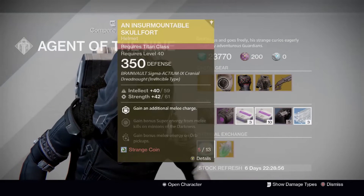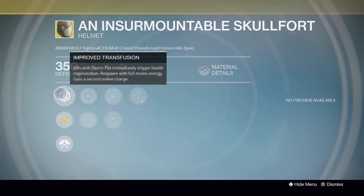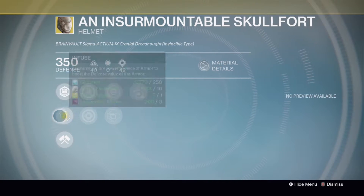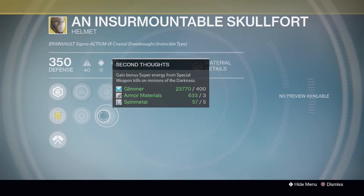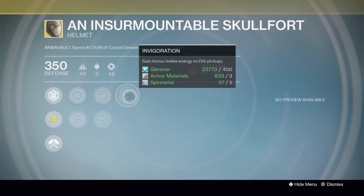Alright, let's dive into some details starting with the Insurmountable Skullfort for the Titan. The exotic perk here is called Improved Transfusion — kills with Storm Fist immediately trigger health regeneration. Respawn with full melee energy, and you also gain a second melee charge. You have 40-42 in Intellect and Strength, and of course you can bump one of those up a little bit higher. Secondary perk is Hands-On — bonus super energy from melee kills. And Second Thoughts — bonus super energy from special weapon kills. And then finally one of the helmet upgrades, Invigoration — gain bonus melee energy on Orb Pickup.